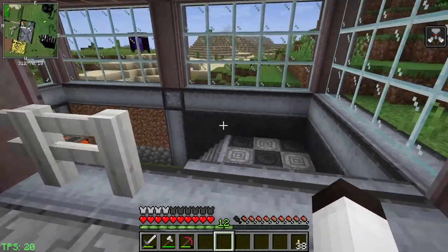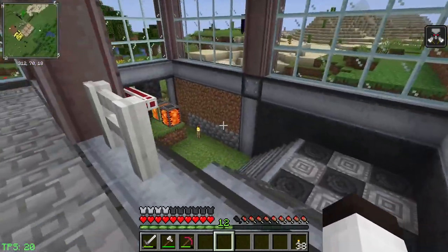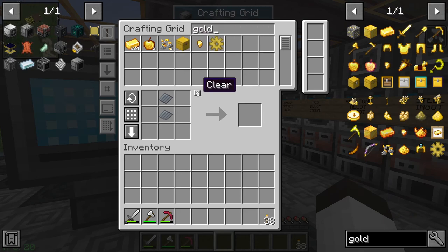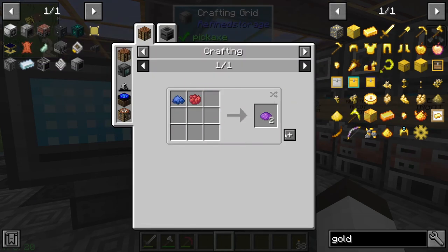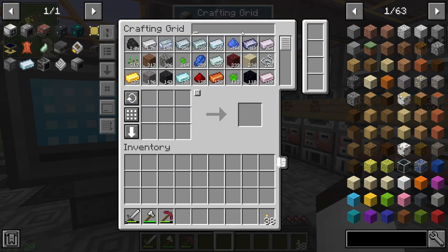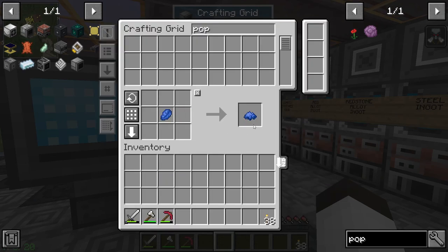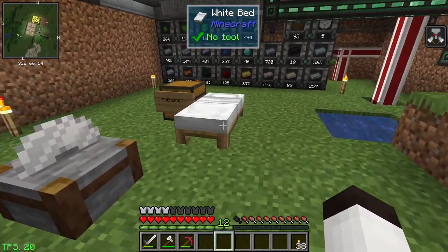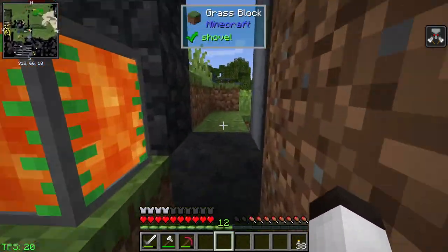We need to find carrots, so let's look at the map. There's a village nearby — we're going to have to go get some stuff there. Before we go, let me make some gold nuggets for when we make the golden carrot. We also need purple dye, which is blue and red — we have poppies for red dye and lapis for blue. We made a couple of things. Hopefully the village will have some carrots, or else we're out of luck. We might have some in the mob farm inventory.